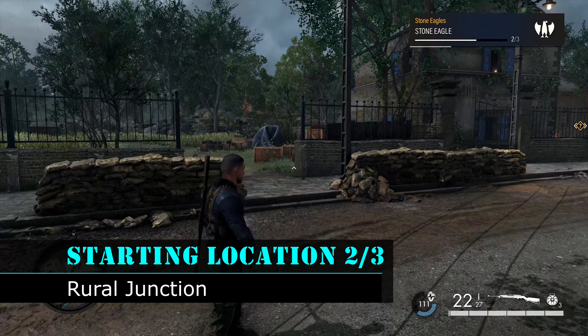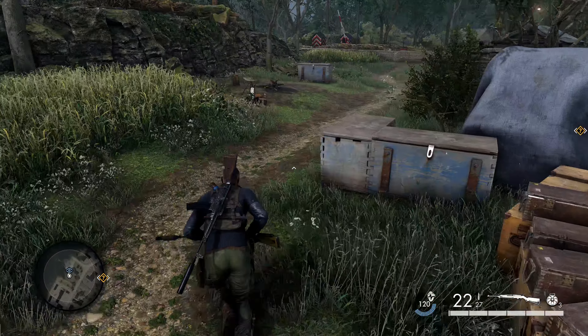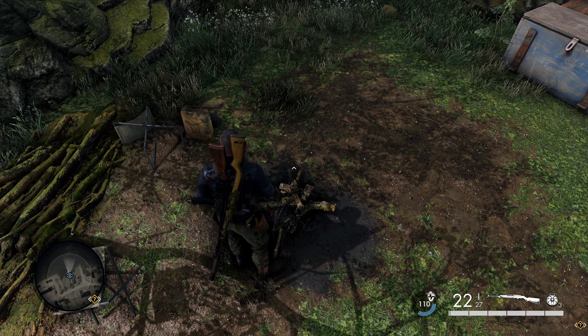From that location we're going to go grab the starting location, which will probably be on your map at this point. If not, look to the north — you'll see a small opening in the gate. Take this small path around the building and you can interact with this campfire to unlock the next starting location.